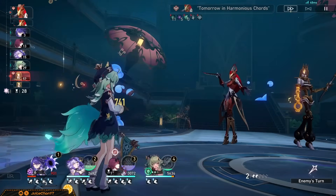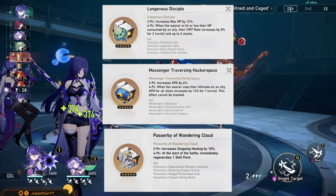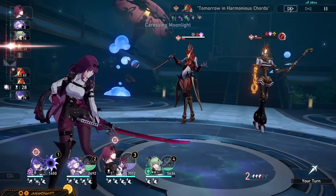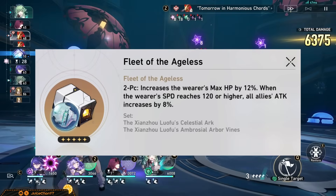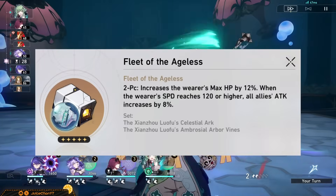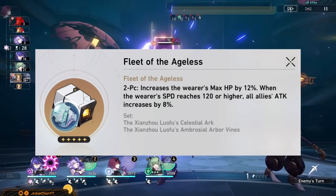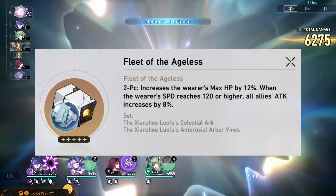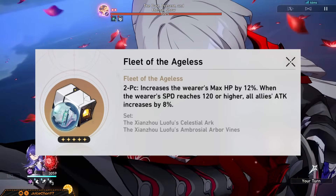As for 2-piece mix and mash sets, look no further than 2-piece HP%, Speed%, and Healing%. For her 2-piece String and Orb, I'm gonna open up with 2-piece Fleet of the Ageless, because while it may not be my personal favorite Huohu choice, it is definitely her most universal and will work across every team in the game, which is very good since Huohu herself is highly flexible by nature due to being a healer. Attack% for all! Not to mention the additional HP% it gives Huohu, making it easier for you to stack a ton of HP on her.